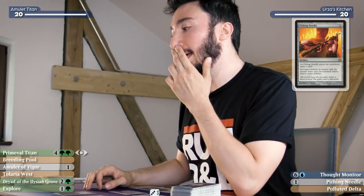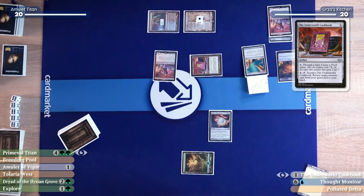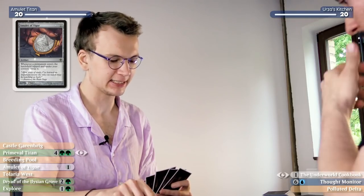I also have to fetch an Underworld Cookbook — another one. How much are you going to cook? So much! It's your turn. I'll untap and take my draw. So it's only turn two — I get to play a second amulet and cast Explore. If everything goes right, I get to play Titan next turn. I'll tap my forest to cast a second Amulet of Vigor, then play a tapped Breeding Pool. Because it's tapped, both amulets trigger, and since both resolve one after the other, I get to untap the Breeding Pool twice.